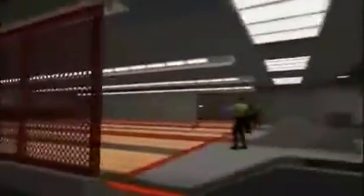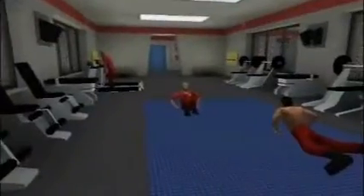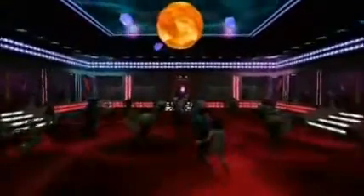Then there are relaxation and entertainment areas, such as a bowling alley, a gym, a swimming pool, and a theatre. And the hotspot for nightlife: the Milky Way Club. It must be seen to be believed, and there are more holo-booths here showing rather unusual programs.